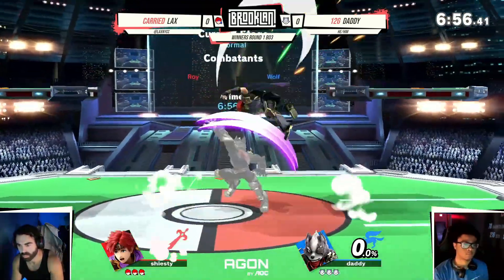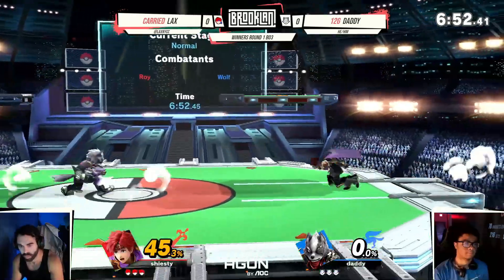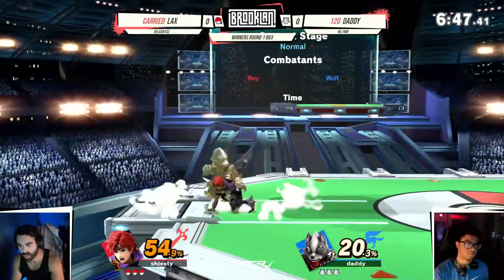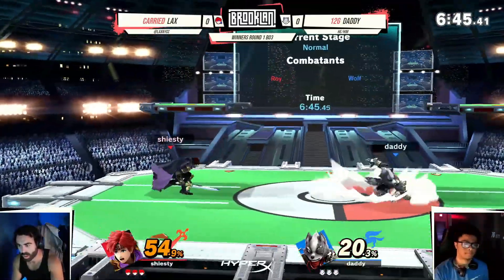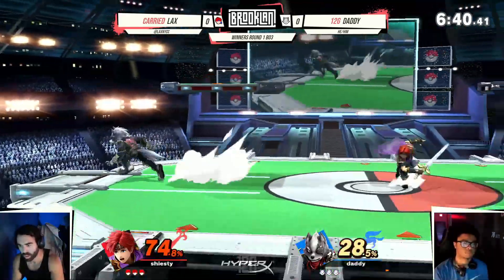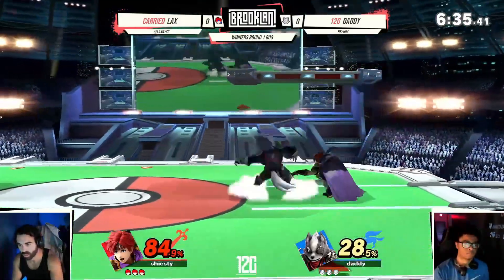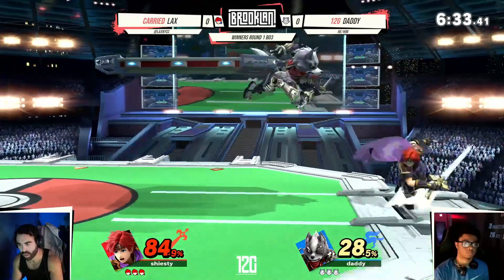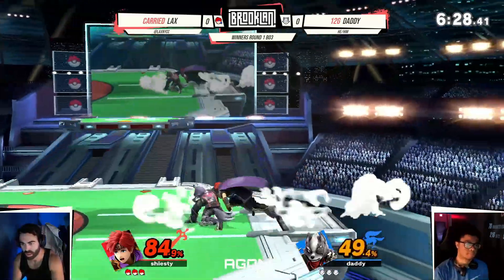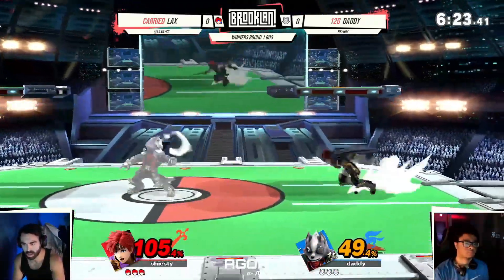This is a stage pretty good for both characters, but depending on how this Roy plays, it could kind of work in Roy's favor. You play Roy too, right? Yeah. How would you say the matchup is on a typical basis? I feel like Wolf can edgeguard Roy pretty efficiently — ledge drop nair is pretty big in the matchup and in neutral. Wolf's hitboxes kind of counteract Roy's pretty well.